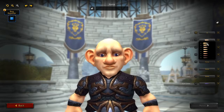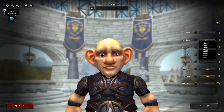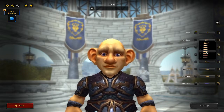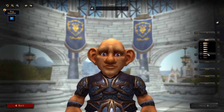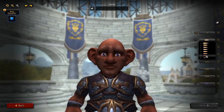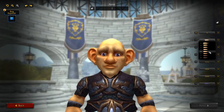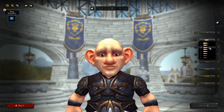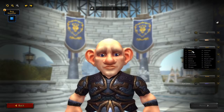Then we'll go to skin colors — we have eight different skin colors. Yellow, peach on that one, tan, yellowish tan, golden tan, a little red hue there, a little black hue there. I'll go with that one — I like that.